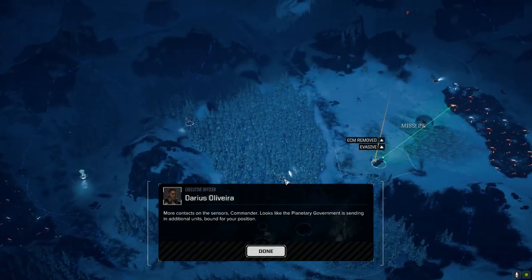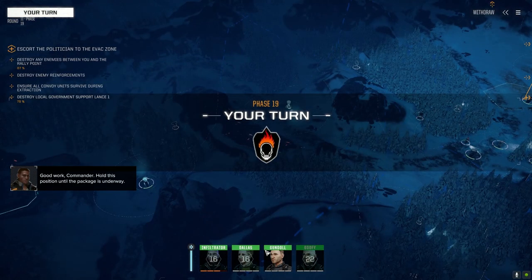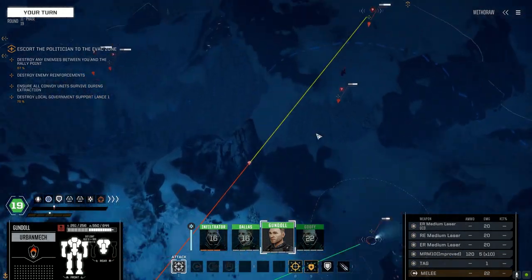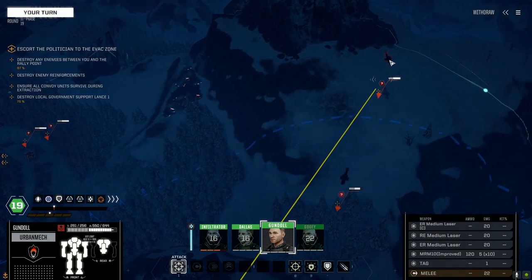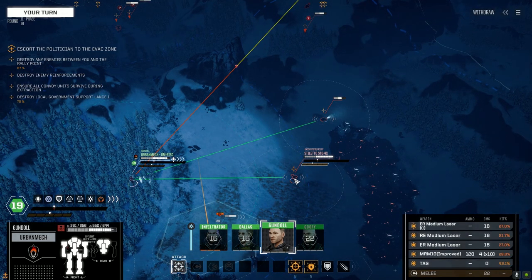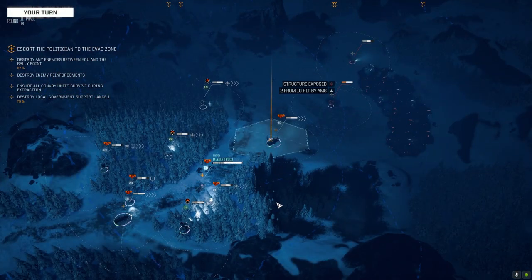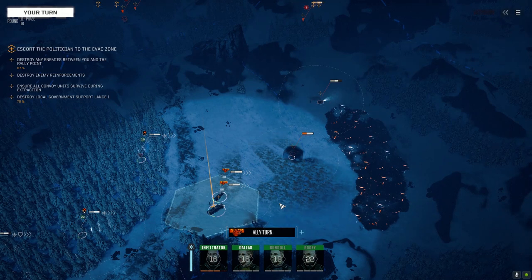Beautiful, wonderful. We need to take care of business here fast. What do we got — Chameleon, 50 tons — and there's the choppa, and another choppa. Some of them passed through — nice. One hit — beautiful. Let's bring them down before these guys get into the battle.